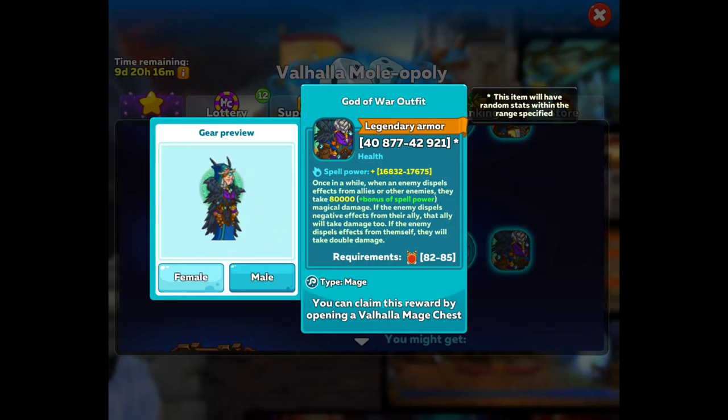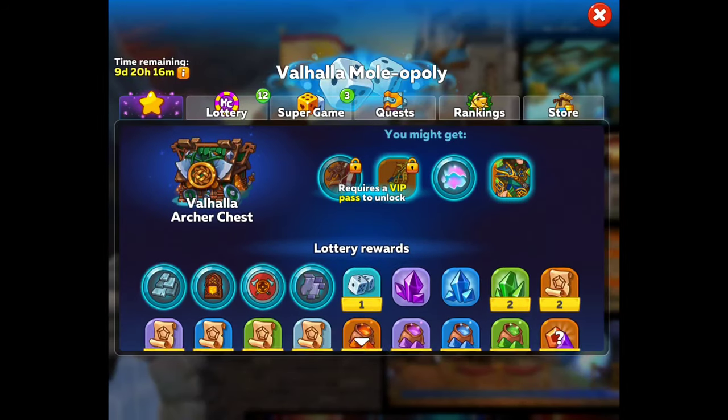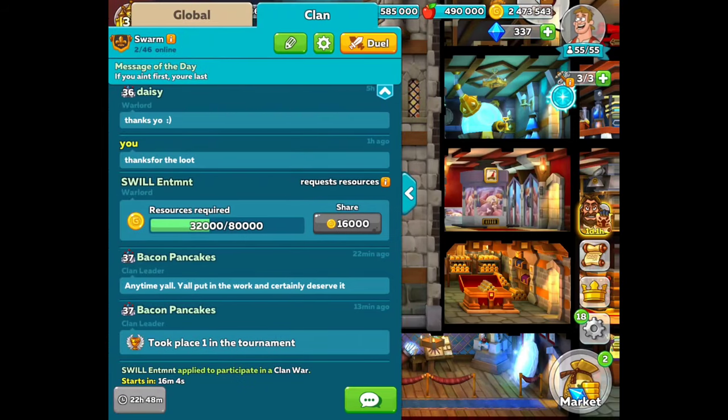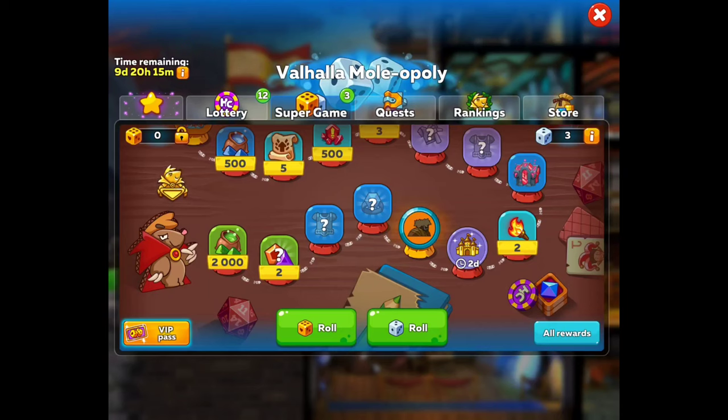So we got the God of War outfit — that looks kind of cool on the guy, but on the girl it looks kind of weird, honestly. With that, we have our super game, and this is what makes the game awesome. Once you get your dice, you're going to roll. You're either going to have the golden dice or the regular white dice. Whatever corresponds on that dice, you roll — that's what you're going to get as far as your roll.